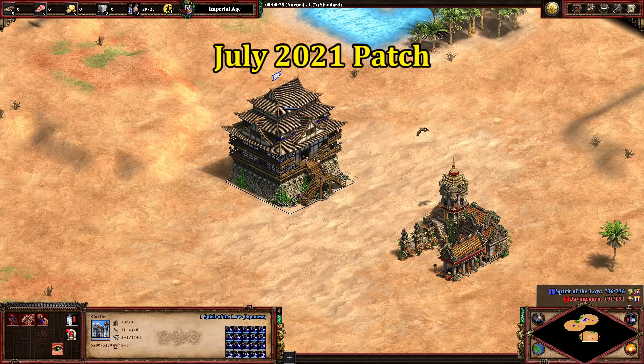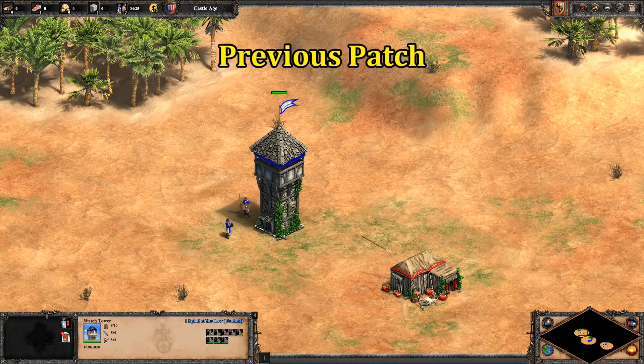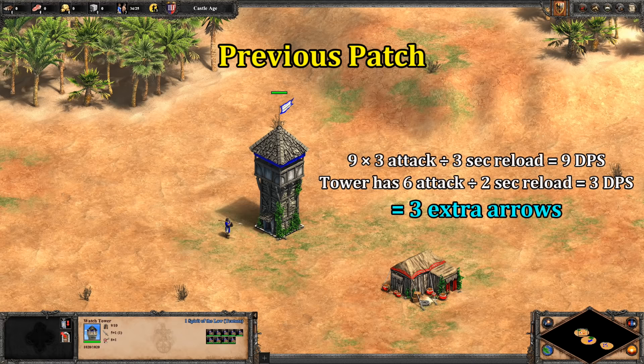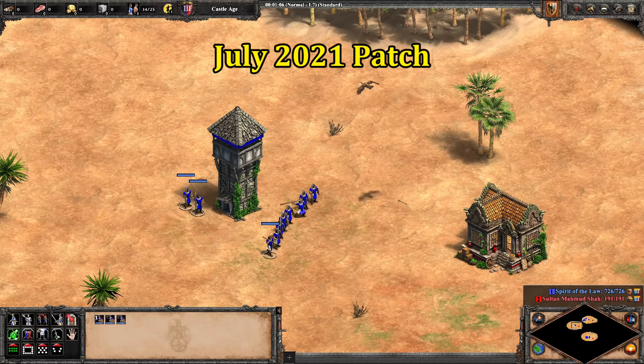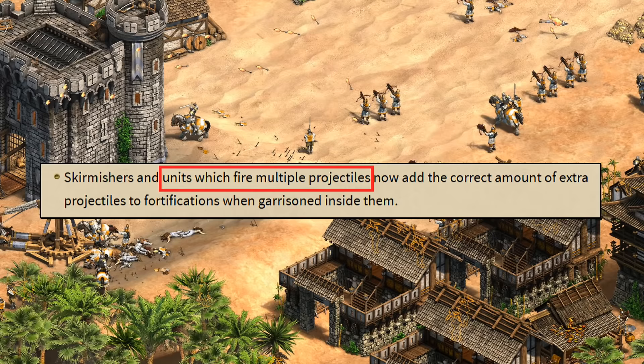Switching to the newest patch and trying the same thing again, that's exactly what we get. It even takes the Malay's additional javelin into account, and Malay can get the same six arrows added to a castle with two fewer units — that's going to be important a bit later. Likewise, you previously needed nine feudal skirmishers to add a single arrow to a watchtower, which was actually only possible for Teutons. That's just a third of what they should have been adding. Switching to the current patch, you get one additional arrow for roughly every three skirmishers, which is exactly what we should expect. They're still worse than archers and not a great garrison unit, but at least they're contributing something now.